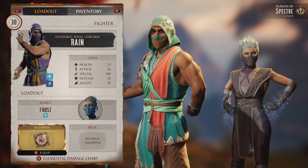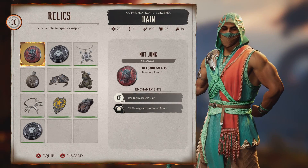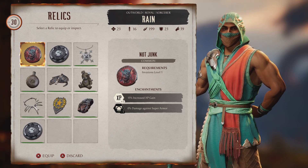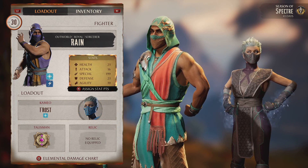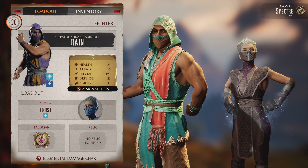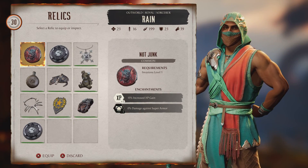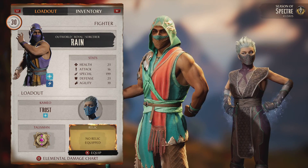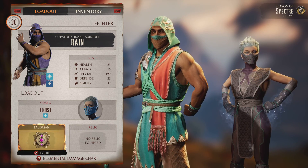Frost is the main one because her range on her freeze is too nice. It doesn't matter the talisman and the relic. People do say to use the not-junk relic for the 15% increased EXP gain, but that's just for your level in invasions. You can see the level 30 at the top left corner — I'm already max level, so I don't need it anymore. If you're not max level, you might as well put it on. But if you are max level, just don't put it on — it's a waste.